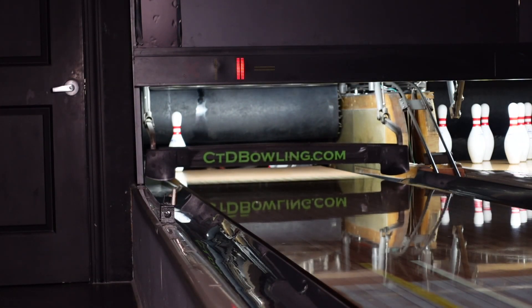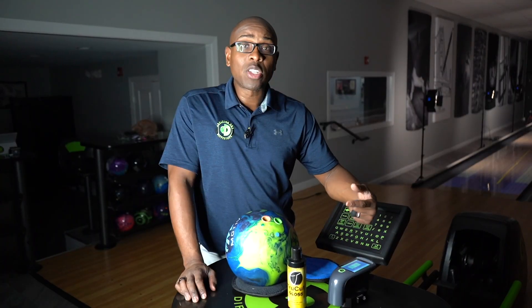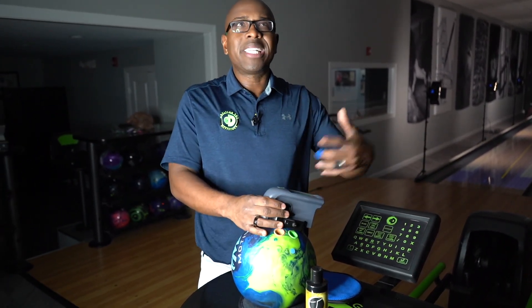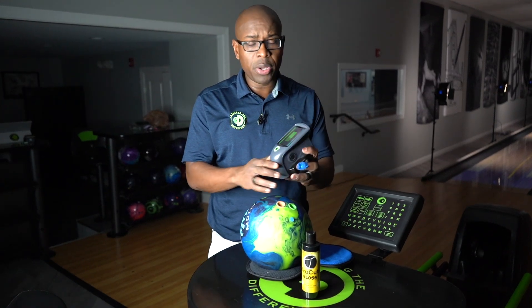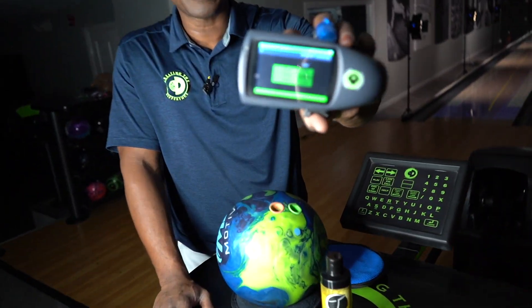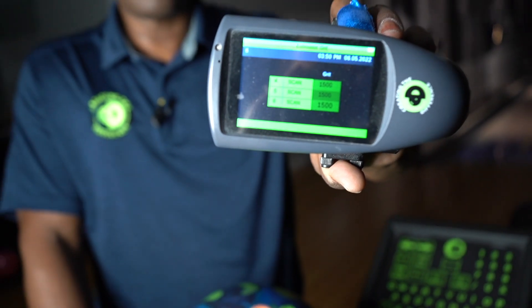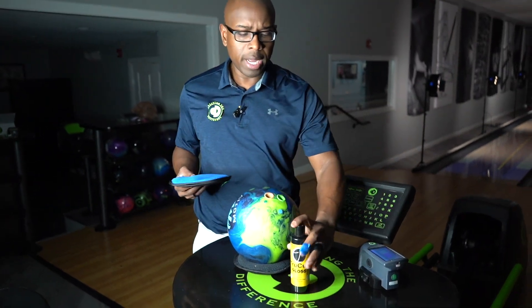I'm going to do one more thing — I'm going to grab True Cut Gloss and put it on the ball. Some people have asked: I see you do it with the ball spinner, can you do it by hand? How does it work? So I'm going to put the True Cut Gloss on the Nuclear Forge in front of you so you can see how I do it by hand. I want to scan it first because people ask: does this shine the ball? No, this doesn't really shine the ball — it's not meant to shine the ball. It's meant to slow and stop oil absorption, which is going to give you a urethane-like reaction. This is a 1500 grit finish on this bowling ball currently.